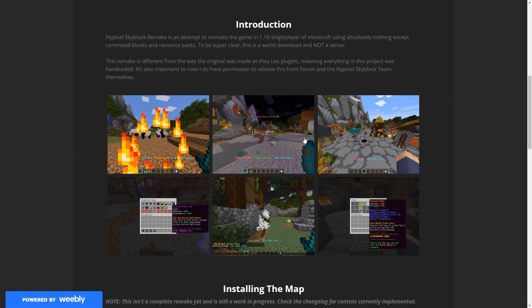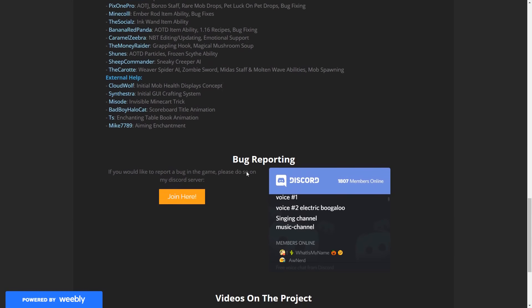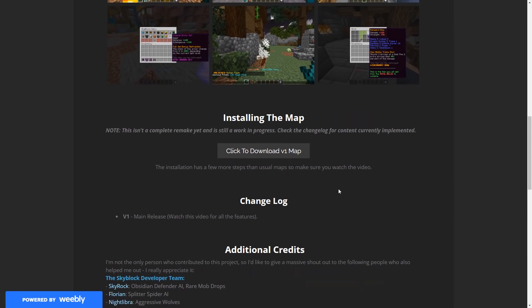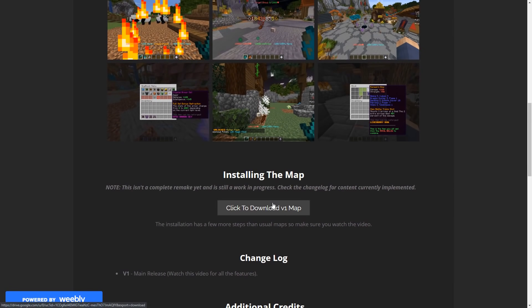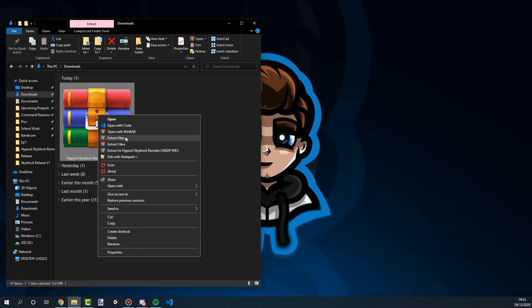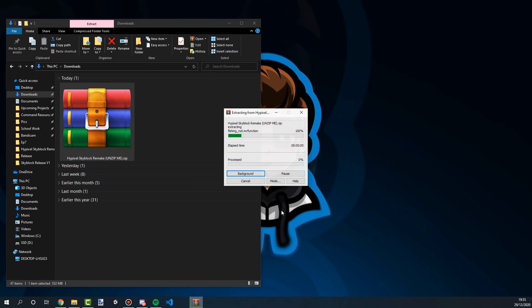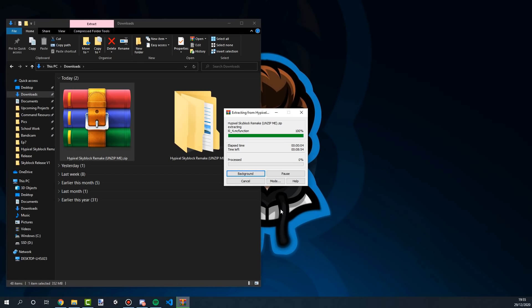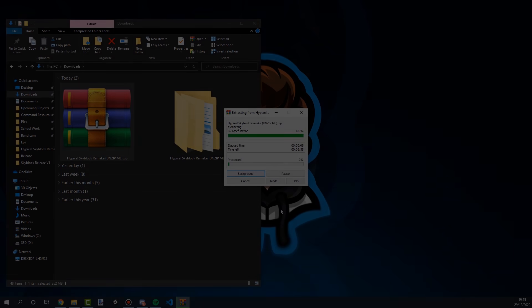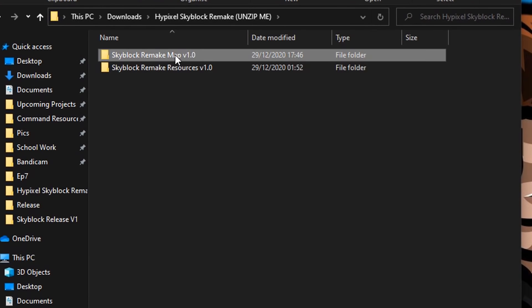To get the world, go into the description of this video and click on the link to the download — that'll take you to my website. Once there, click on the world download button, but heads up, it's a very big file. Once downloaded, you need to unzip it, and inside you should find a map folder and a resource pack folder. If you're having issues unzipping, I recommend trying an alternative software such as 7-Zip or WinRAR.